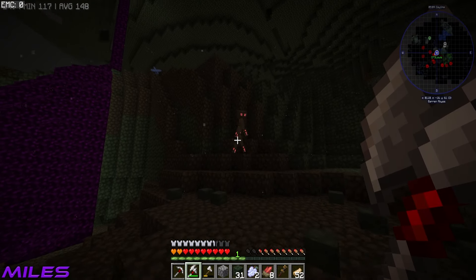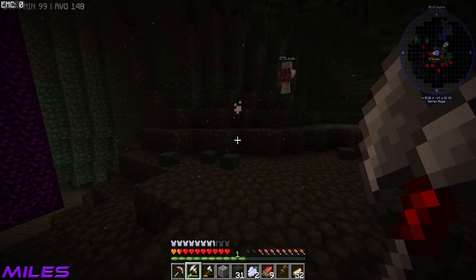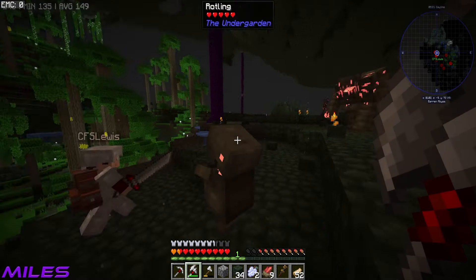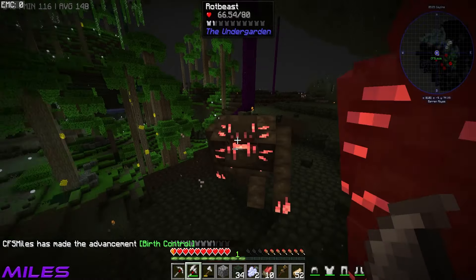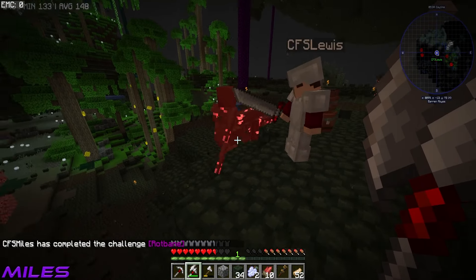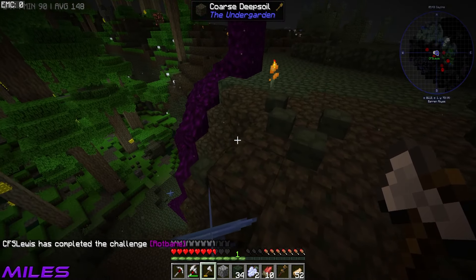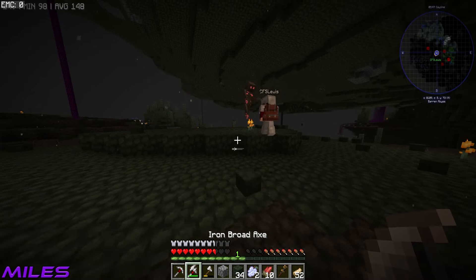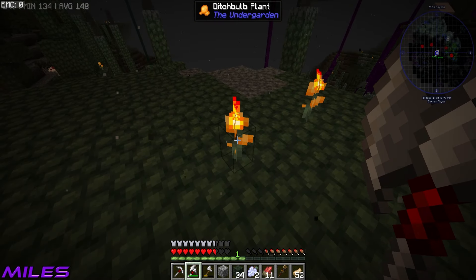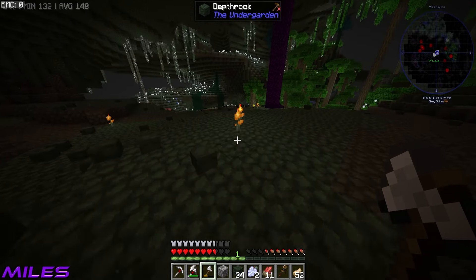We need more rot beasts for shards. A rot walker drops one shard too. I've now got seven shards. We encounter a big mammoth-type creature with baby ones — I kite it while Miles chips in. It goes down. I find an indigo mushroom. Another rock walker gives us more shards — I've got eleven now, Miles has seven.